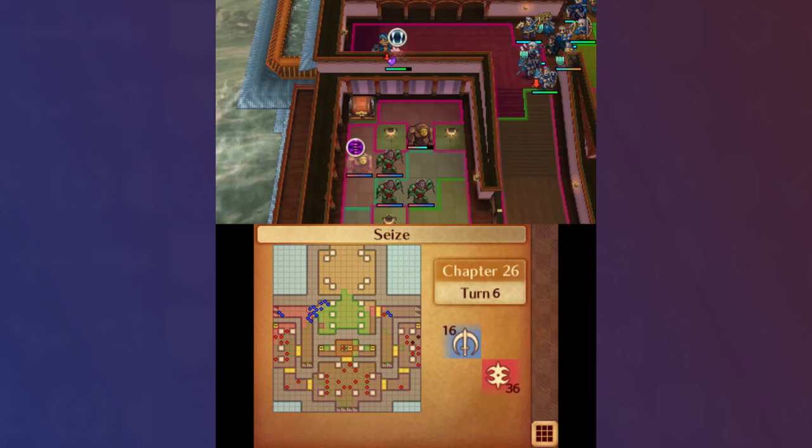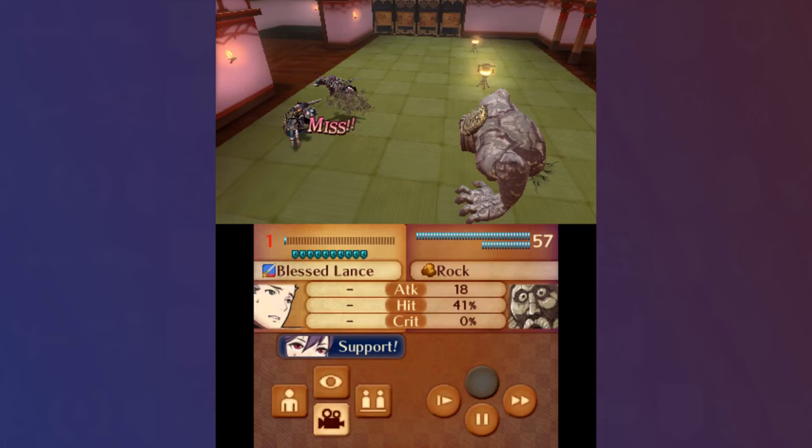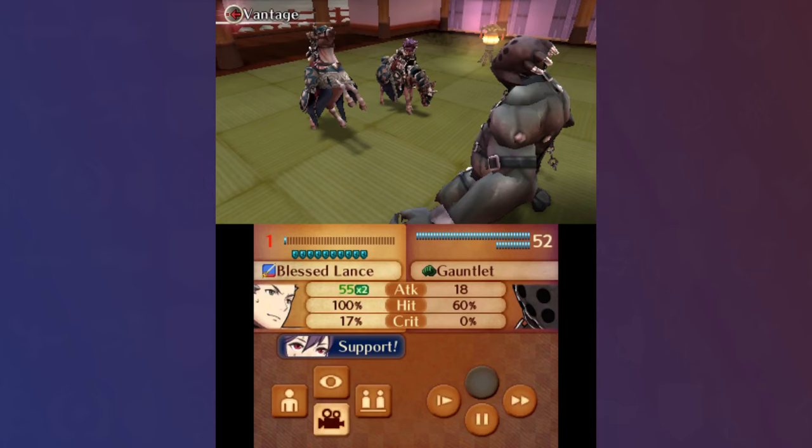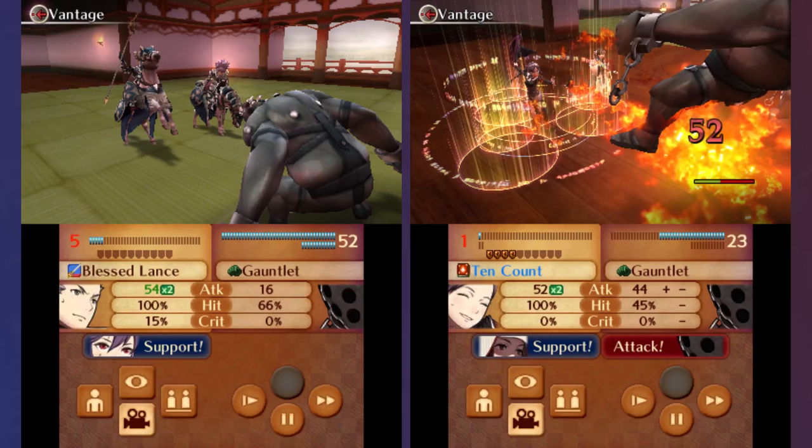Chapter 26 was pretty insane, as I chose to take the Monster Room path. Nina busted down the door, setting up Sylas to run in and kill one of the Stoneborn. Sylas himself had a strong vantage build, and the remaining Stoneborn didn't land enough attacks to either kill Sylas or Nina, so the two were able to safely sweep the Faceless and get the remaining Stoneborn kills on Player Phase. The two handled the reinforcements in the same tag-team manner, while the rest of the army was free to push towards Iago.